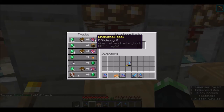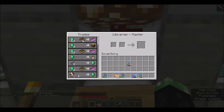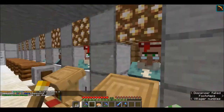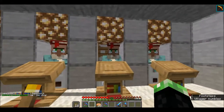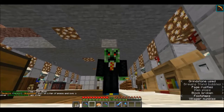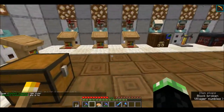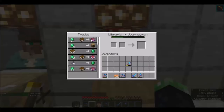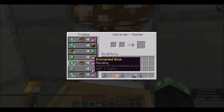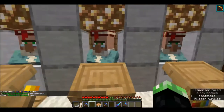This one here took forever to get an efficiency five book. It took hours and hours of breaking this lectern and rotating it around to get this. It's so expensive though - I'm hoping to try and get a cheaper version or try and get some zombies in to lower their prices and cure them. But on the server mobs have been turned off so they don't spawn. But there are mob spawners which I've luckily found one of.